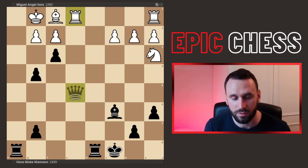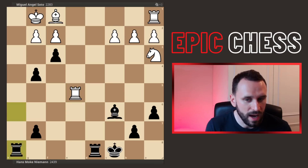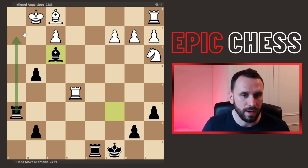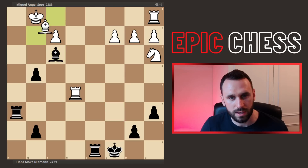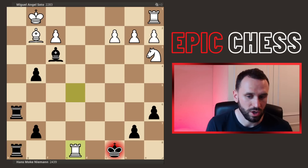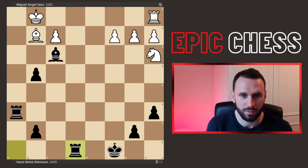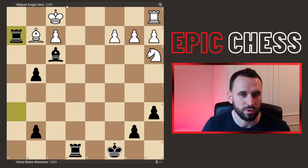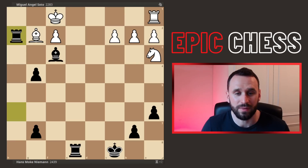Hans takes on e5, the rook recaptures. Now he goes rook h6, preparing to double, threaten mate on the king, and you just can't do anything. We see the pawn capture, the bishop recaptures, mate is threatened with the rook. The bishop blocks, then the other rook doubles. White is completely boxed in, so white chucks the rook — it's the best move just to stave off the mate for a moment — then runs with the king. But when this rook comes down, you're threatening to win a whole piece, and this is where we see a resignation in 27 moves.